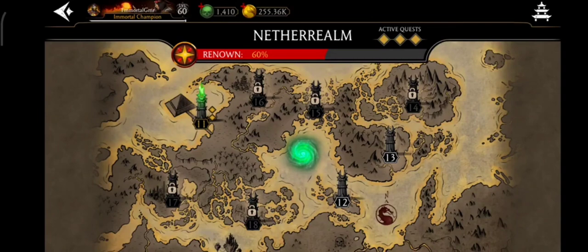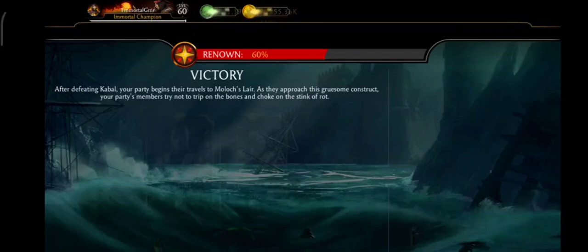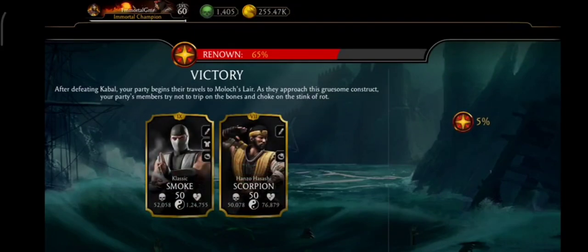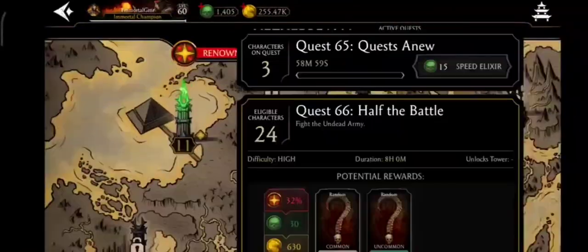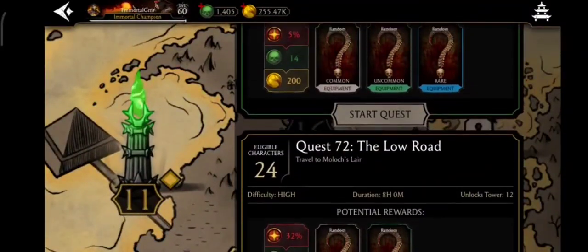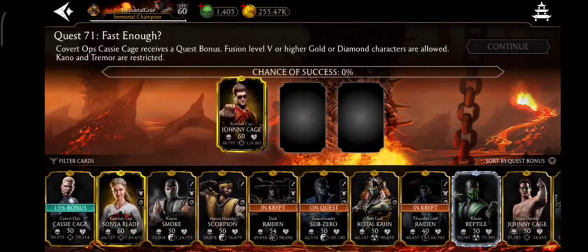I wanted to show you how to do quests here because it's hard. I accidentally continued a quest — now I have to use some souls. I only lost 5 souls net because I got 10 back. Now let me show you how to do quests with the same characters.